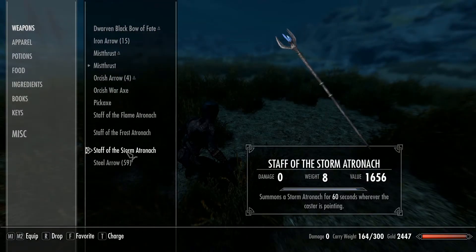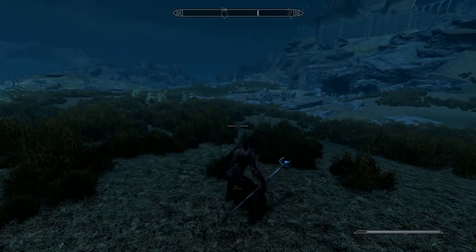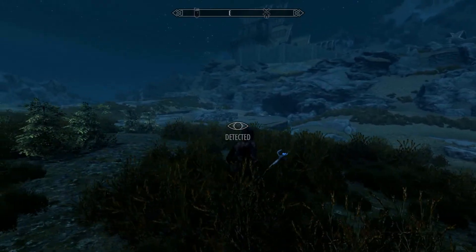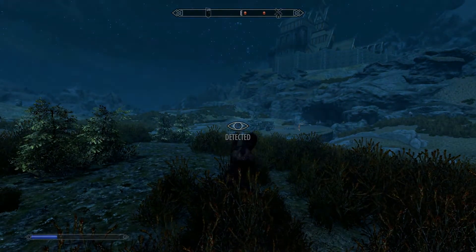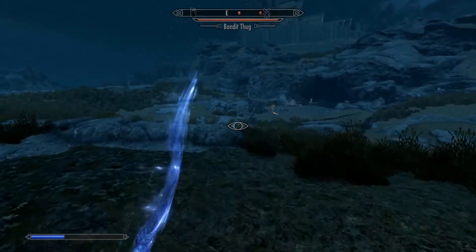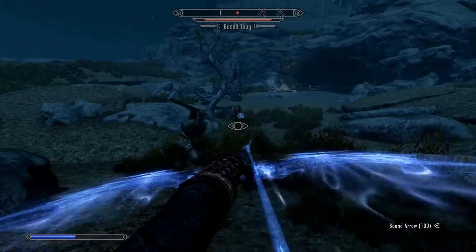The storm atronach is also surrounded by a lightning cloak that deals shock damage to anyone nearby, can travel over water, and is slightly faster than a frost atronach. As most enemies don't have shock resistance, this is probably the best all-rounder in my opinion. Let's put these bad boys to the test. I've chosen a bandit camp just outside Whiterun — these guys are tough. Solo at this level I'd either run away or it's going to be a long fight. First off, the flame atronach.